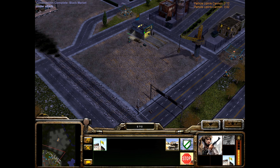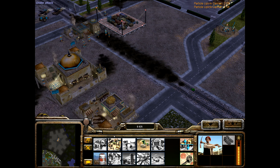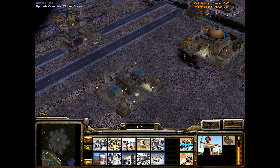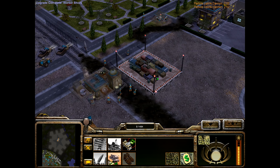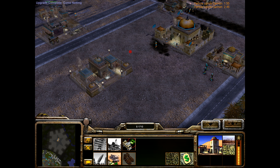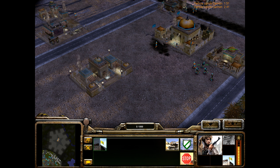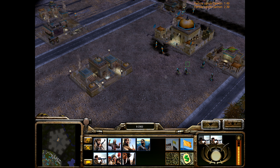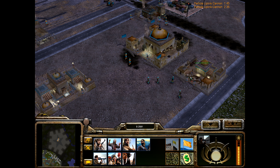Let's increase our worker efficiency. Let's move you back here — they'll be a bit more efficient now. At this point I'm tempted to just kind of hold out until we get a scud storm. Don't garrison my building — come on.